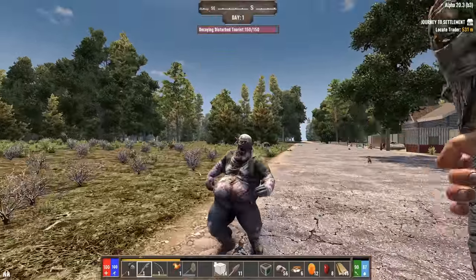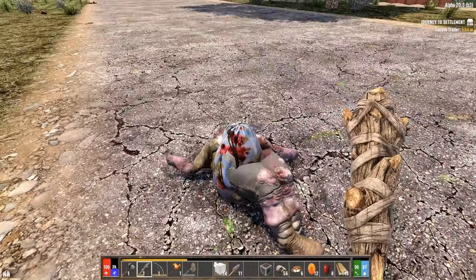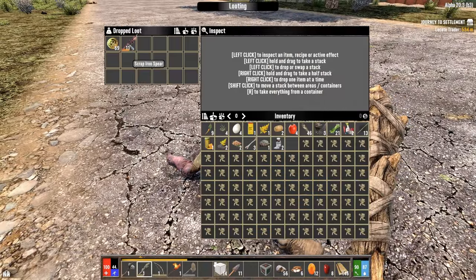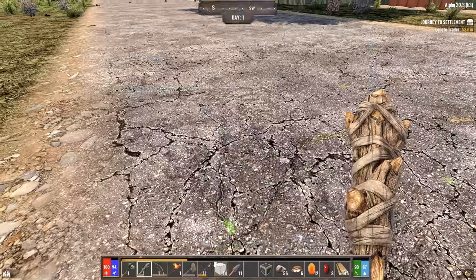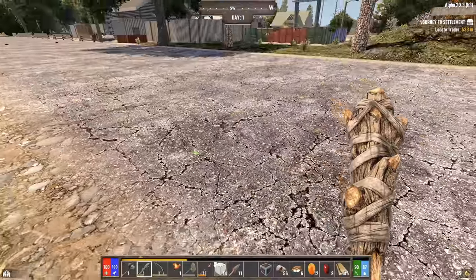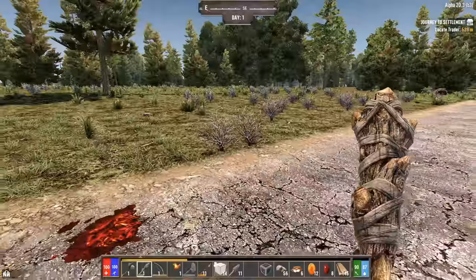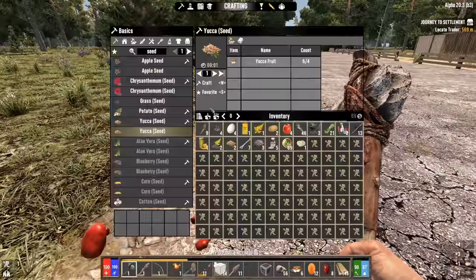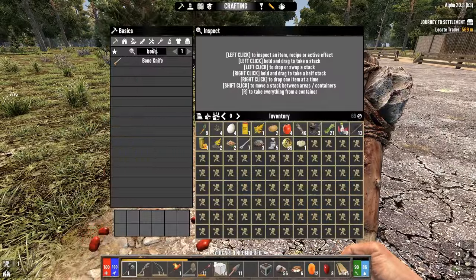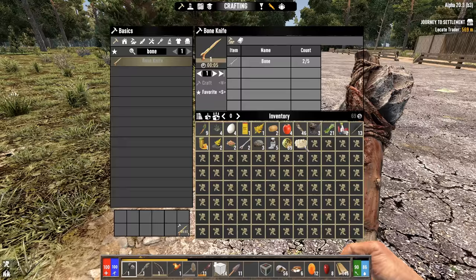Got a boss loot bag off of him too - scrap iron spear, yes please, and some dukes. Good deal. Although I did not get a gut pile off of him, so apparently that's not guaranteed. I can see a bunch up ahead here though. That should be enough to get a bone knife, so we get a little bit more efficient harvesting. At least that's how it works in vanilla - things might have changed.